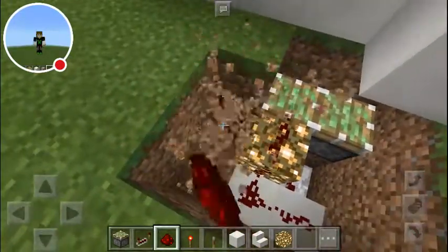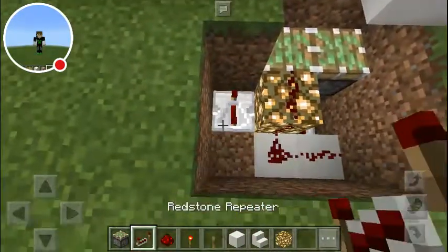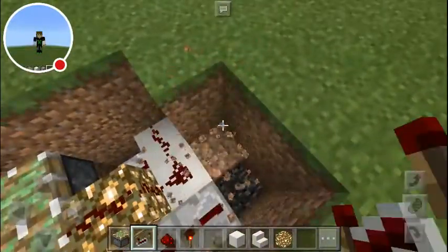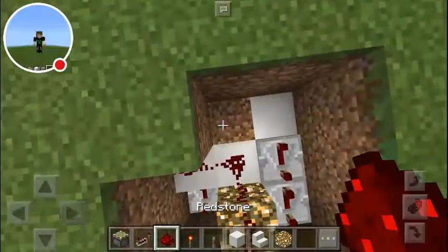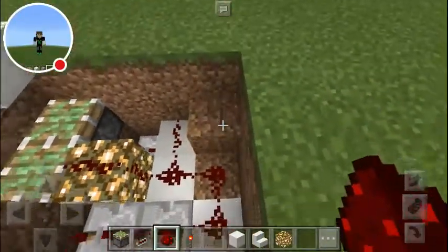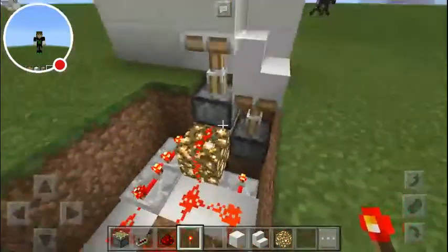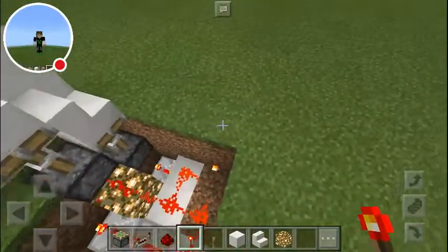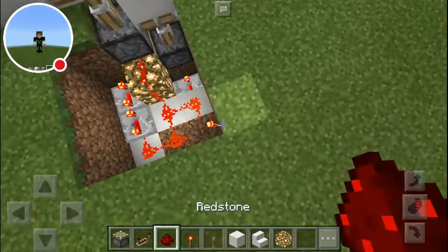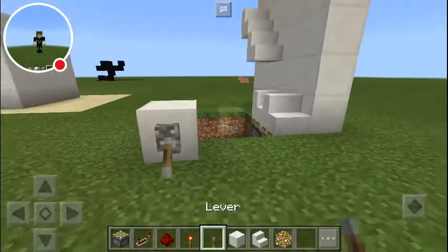Then come over here. Set two repeaters to two ticks, two repeaters to two ticks, two repeaters on full tick. Dust, dust. Redstone torch. Then dust and a block. Now that's basically your system.